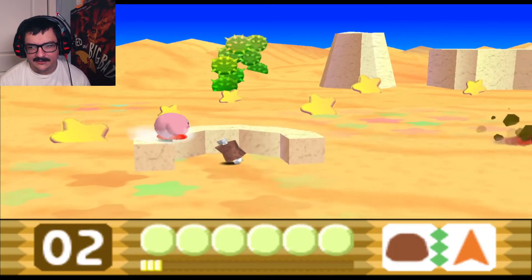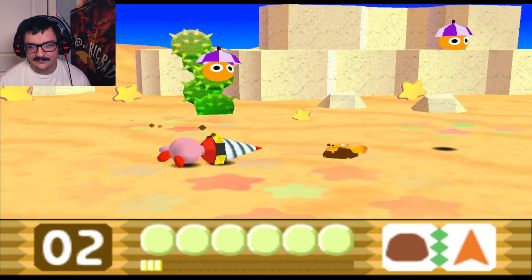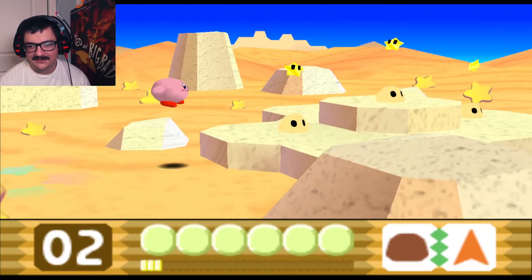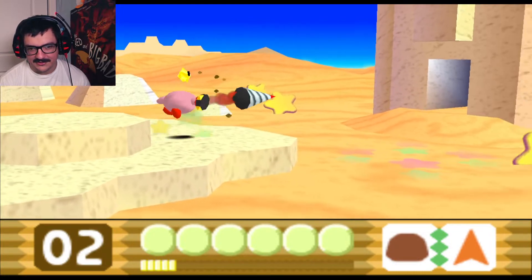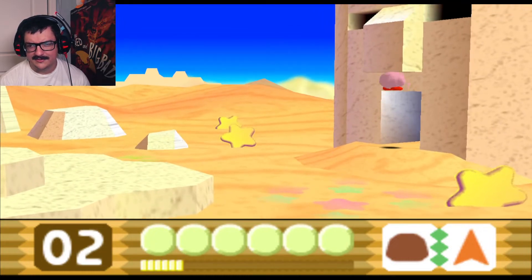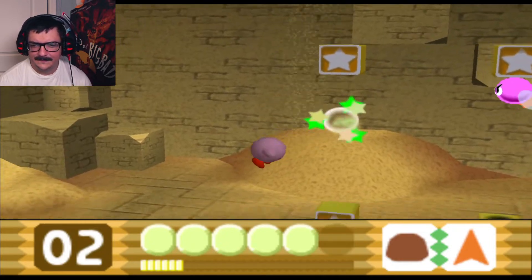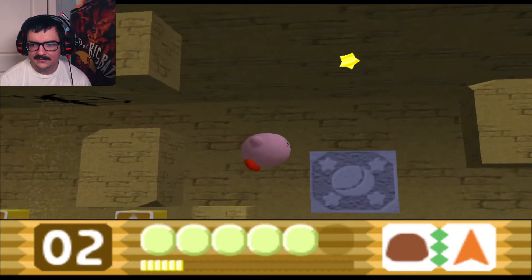Yeah, this is another one that's good for getting through levels very fast. Because you can just go with it — then when you go, you shoot it. So it's pretty powerful. It can also just be used as a straight projectile, too. Pretty useful power. I think we have some Crystal Shards in here that we're gonna need certain powers for. I just don't remember what they are. Go check high up in these rooms, too — you never know.